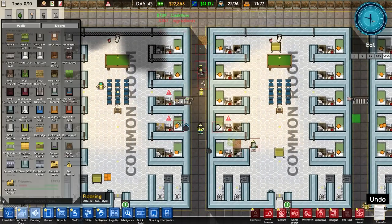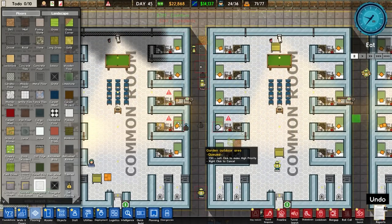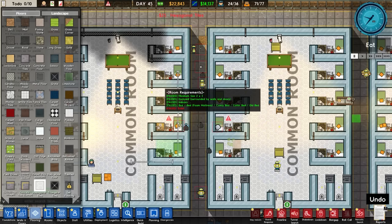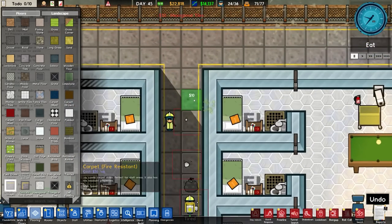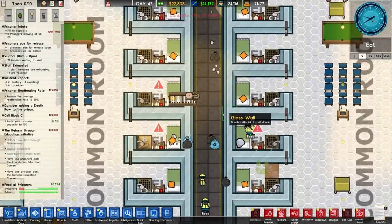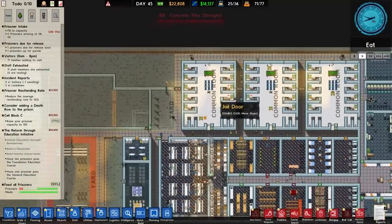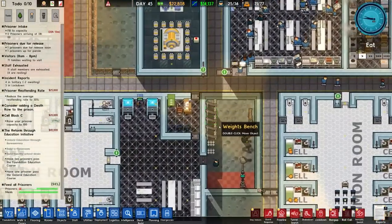That's sorted. We want some more flooring. And they've messed up our lined flooring - that's the biggest crime here. Not that they tried to escape, not that they fought. After all of that - it's that they messed up the lined flooring. You don't mess with a bloke's lined flooring. You just don't do it.